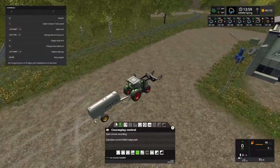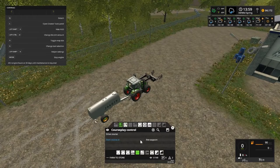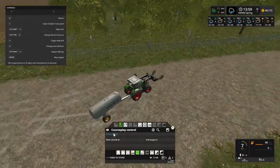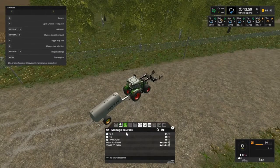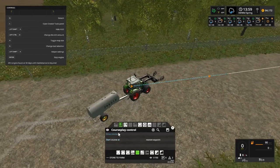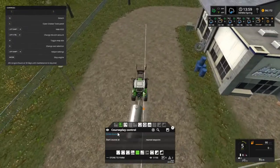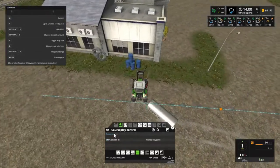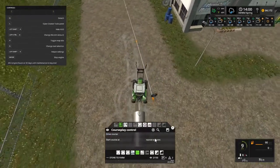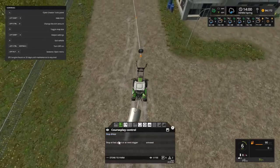We're gonna do CoursePlay, get him back to farm. Farm to store - first waypoint, drive course. Oh crap, I hit farm to store - what was I thinking? I need store to farm. Let's use an airstrive, that should work. Get lined up there we go. Store to farm - why ain't we working here? Back up into first waypoint, there we go, drive course. You should work now - yes, you're working!